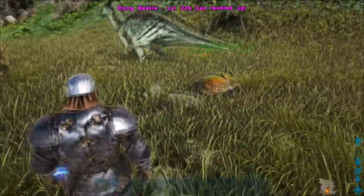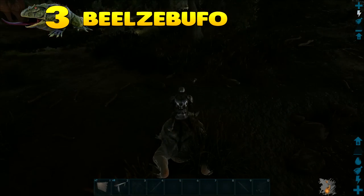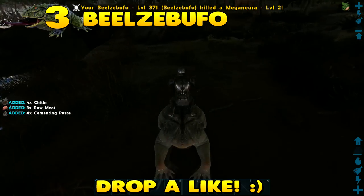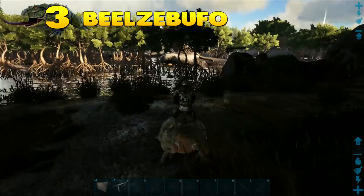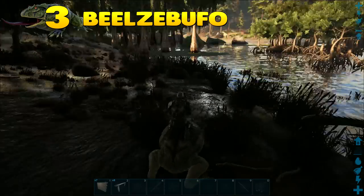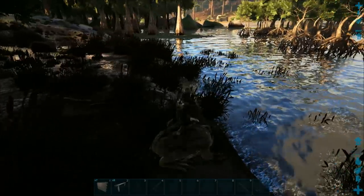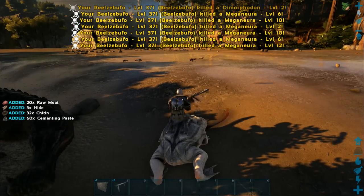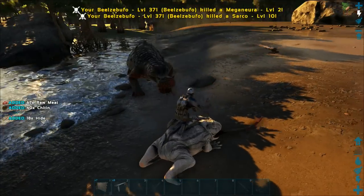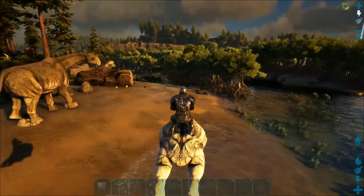At number three we have the Beelzebufo, also known as the giant frog, which is arguably one of the most efficient dinos for farming cementing paste while still being relatively easy to tame. Cementing paste is one of the most valuable resources in the late game of ARK as it is highly used for explosives and a vast range of PvP structures and gear. Many tribes don't have the time nor the patience to tame the giant snails, as they have such a specific diet and are often seen as not worth the trouble.